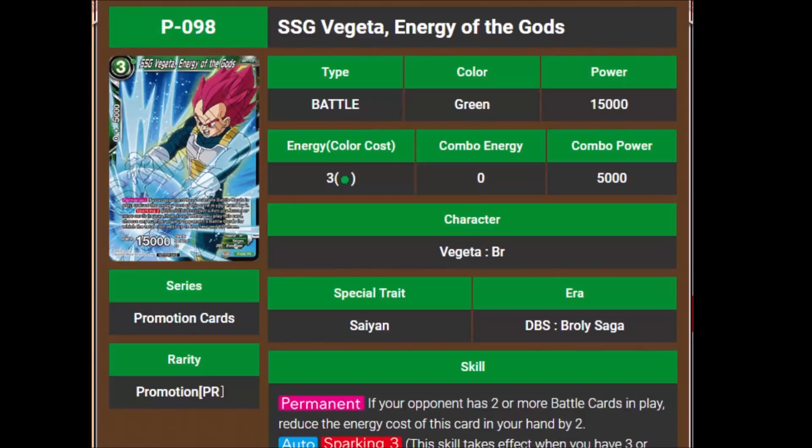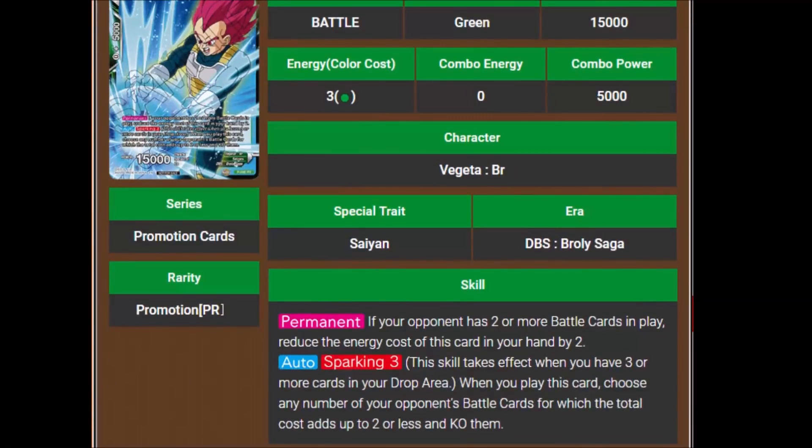I don't understand why you would keep making Goku and Vegetas that play to the board when Gogeta uses them from hand — this is clearly Vegito type stuff. He's got Auto-Sparking 3, which says when you play this card, choose any number of your opponent's battle cards for which the total cost adds up to 2 or less and KO them. Kind of like the 3-drop Full Power Vegeta from Union Force where on play you could KO up to 2 battle cards for a combined total of 3 or less. Still a dope looking card and I won't complain if I pull one.